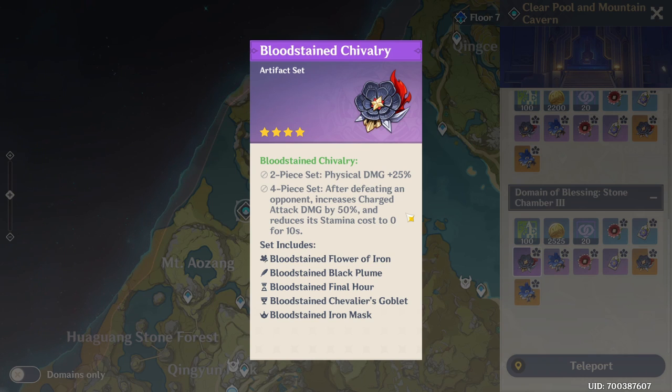What the Bloodstained Chivalry set does: having 2 pieces gives Physical Damage +25%. When you have 4 pieces, after defeating an opponent it increases Charged Attack damage by 50% and reduces its stamina cost to 0 for 10 seconds.